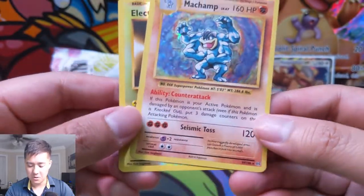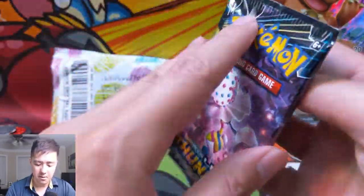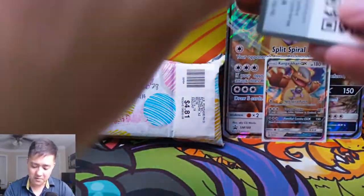And then a Machamp foil — very cool, classic card right there. Then we have a Lost Thunder pack to wrap up the box, and then we still have those two Burning Shadows packs as well. And of course we're going to get into this very generous package from mama Kangaskhan.